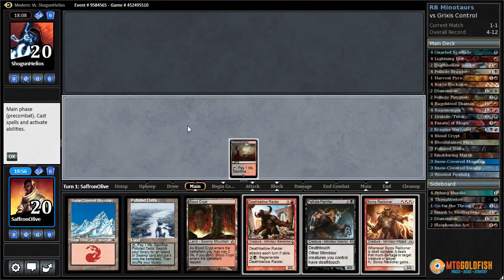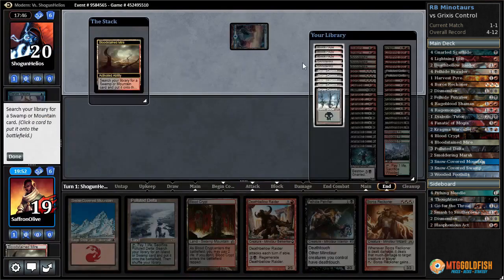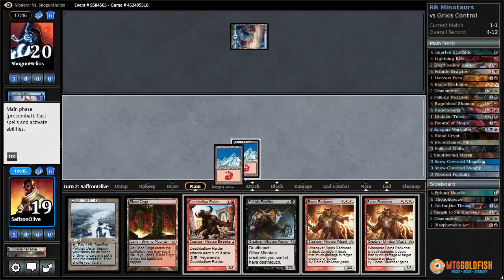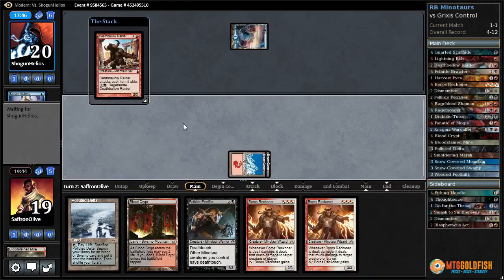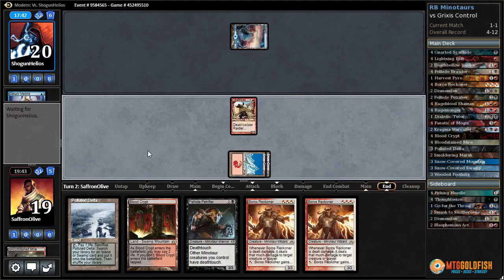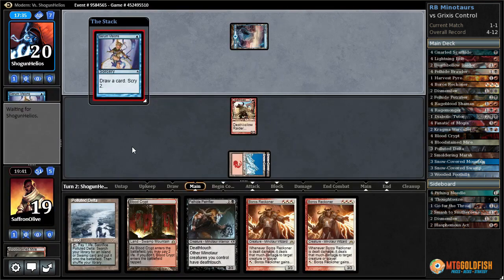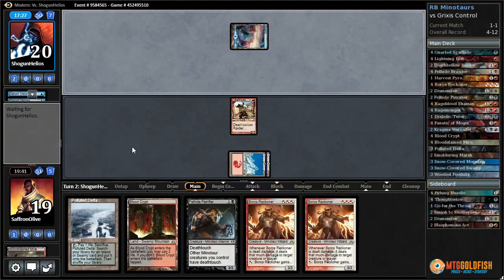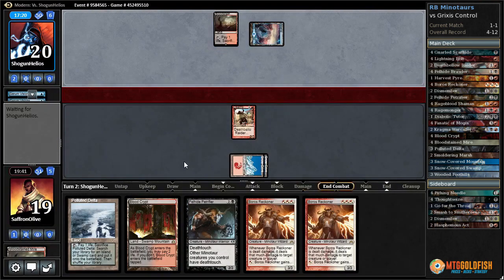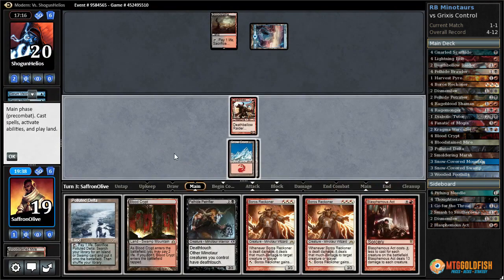Reasonable hand — I think we're just going to get a Mountain and then another Reckoner, Death Below Raider. This way we can crack Polluted Delta and get an untapped dual for no life. Double Reckoner is sweet — another Serum Visions. This might be the time — Reckoner is not going to get countered although they left both on top. Do they not have a second land? They do. If they sack the Bloodstained Mire they shuffle away their scrys.